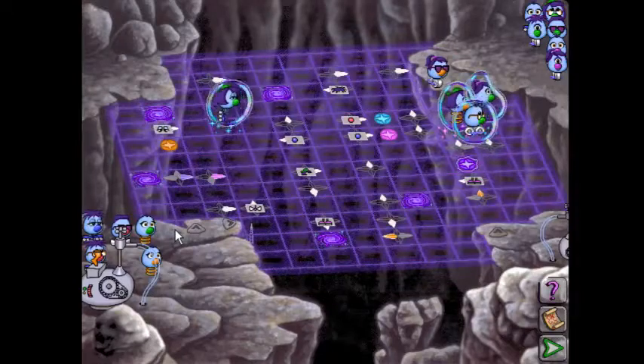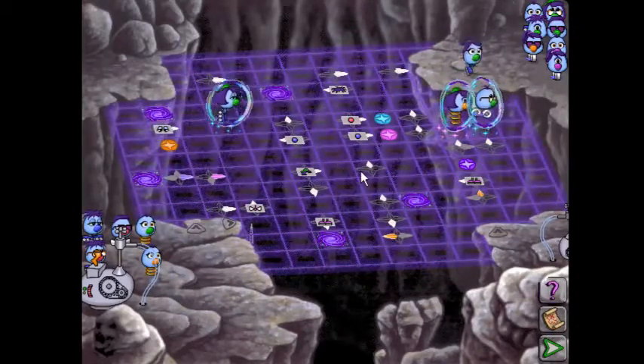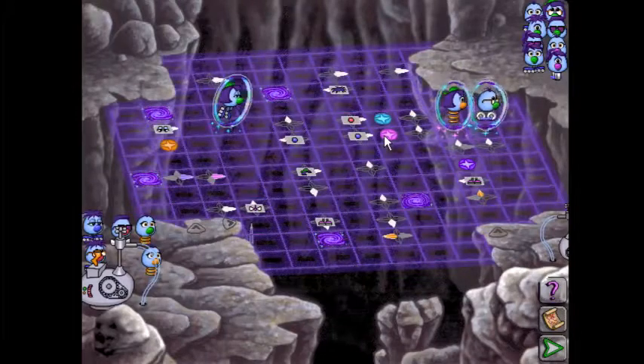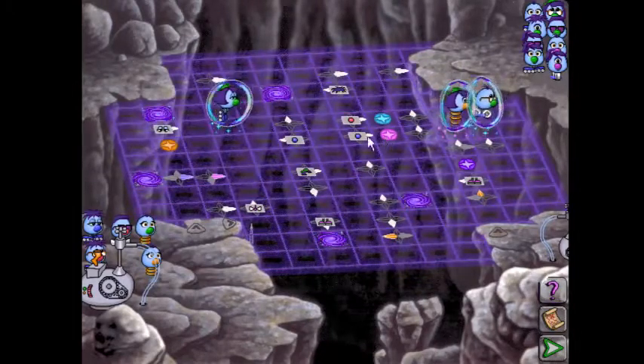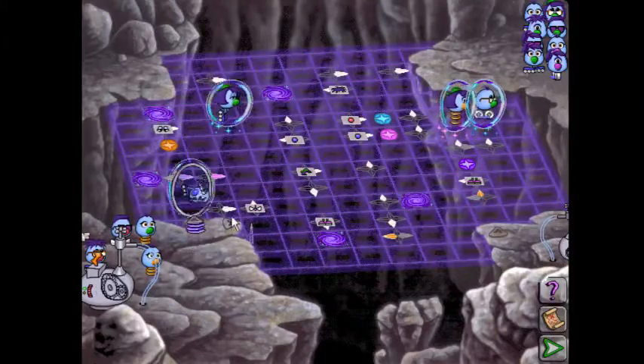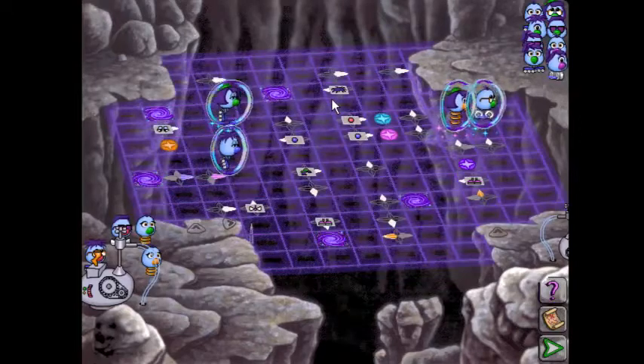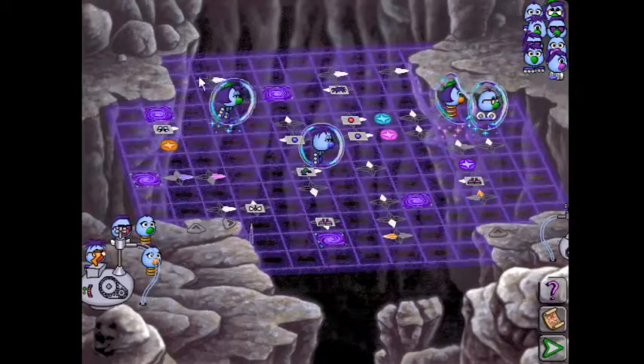So what are we going to do next? We're going to send a Zoombini this way, and we want to trigger the purple switch first. So we're going to send our blue-nose Zoombini. If we sent our red-nose Zoombini, we'd be in trouble because she would go into the vortex. So he's going to do that, and after that we're going to send our propeller Zoombini.